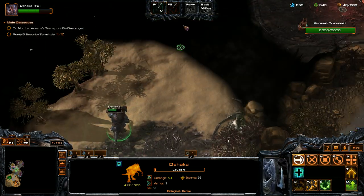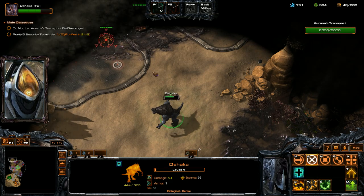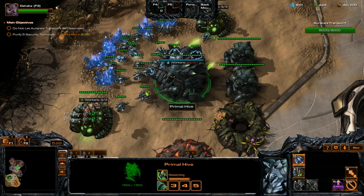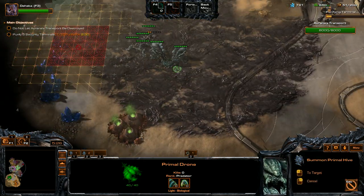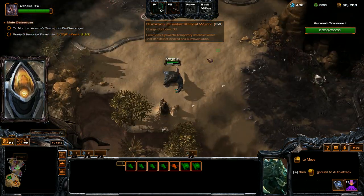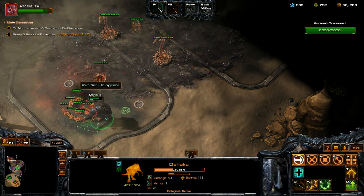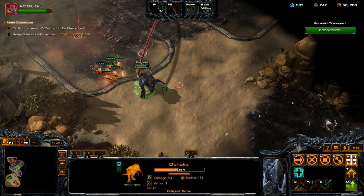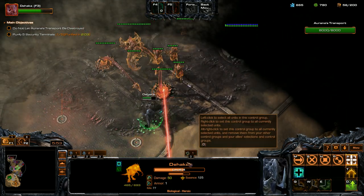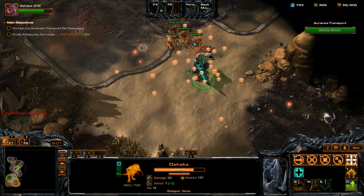Moving up here now to start clearing out whatever we can find up this way, because this is where the bonus objective is going to be. We'll Devour that guy, wait a sec for Devour to be ready again, and we're going to expand too. We need to get ready to defend in just a second — here comes a wave. We'll Devour this Roach, use Intimidating Roar to slow these guys down, use our Leap attack to finish the others off. Then we're going to Devour this Ultralisk when it comes for us to get some increased armor.